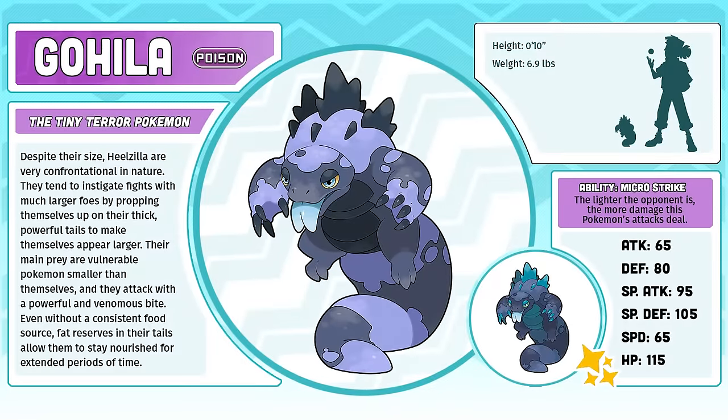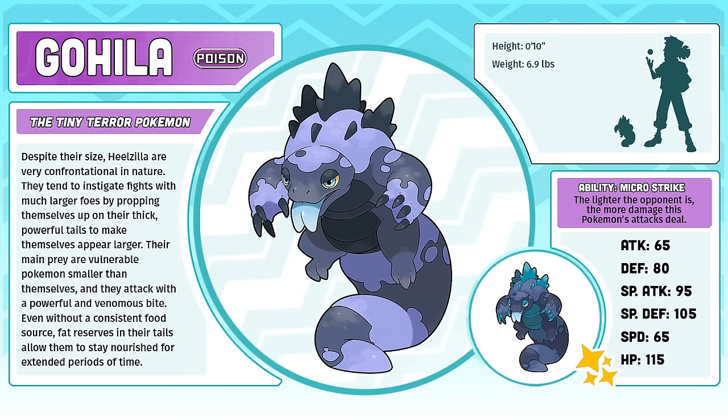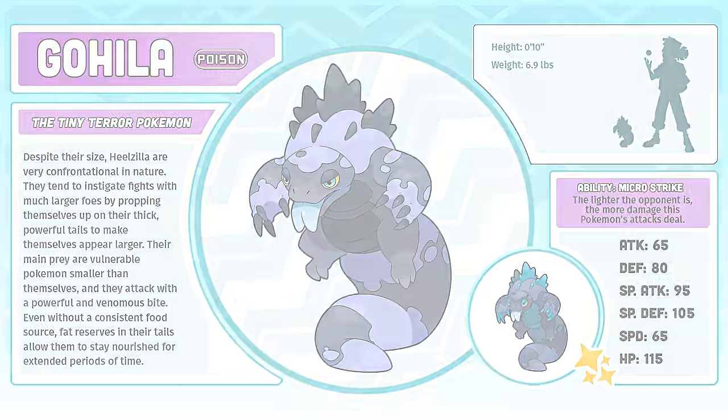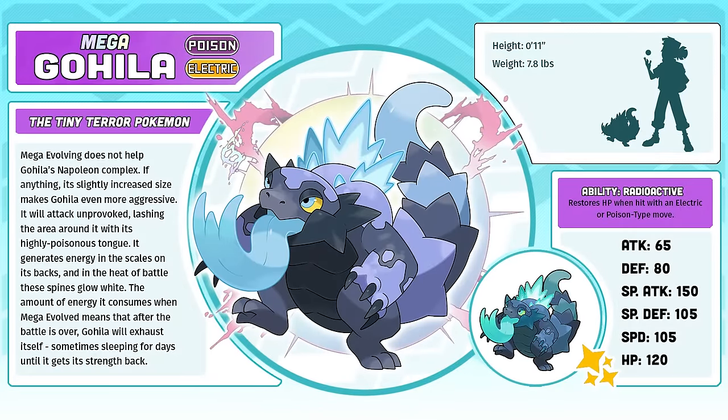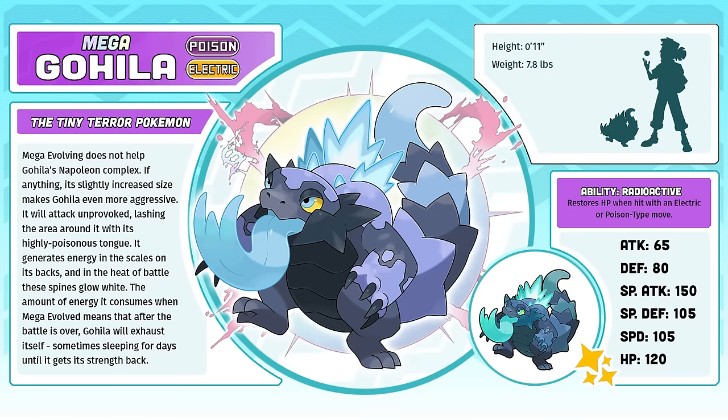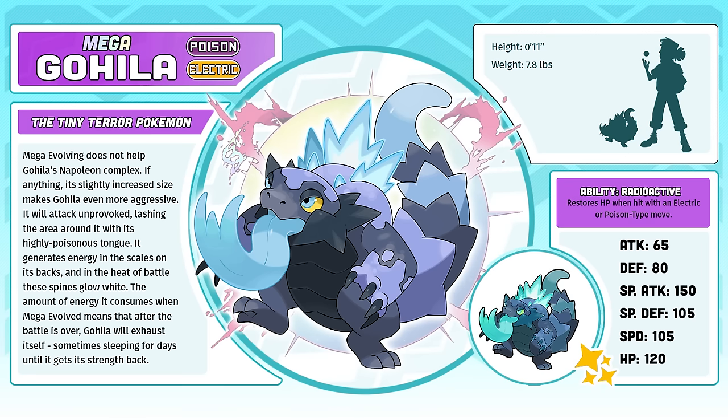Goheela, the Tiny Terror Pokémon. A lot of people still don't get Goheela, which is a shame because I really like its concept. I can't tell you how many people asked me to make it bigger, which is entirely contradictory to its whole design. It's supposed to be a little lizard that thinks it's a kaiju and bullies other Pokémon just because it believes it can. Mega Goheela — people always ask me why Mega Goheela isn't bigger. I think a tiny Pokémon with all of the strength of a kaiju is frighteningly adorable and a much better concept than just a kaiju. For a while, I actually considered scrapping Goheela's base design and just making this form its default.